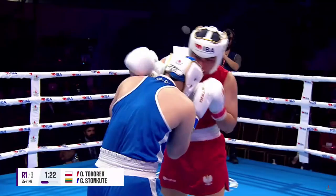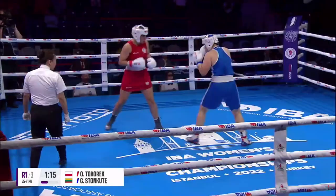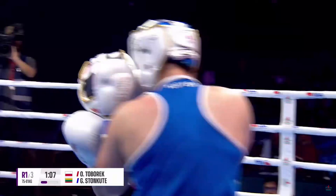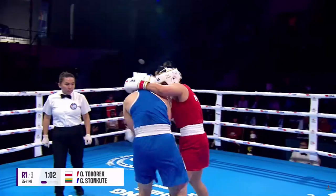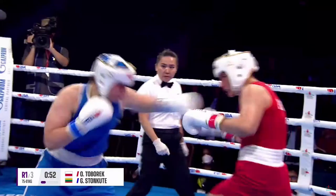Good left hand there from Tabarek. Stonkuta lands with a little left — she's done plenty of decent work herself in this opening round. Clean shots have been landed. It's been pretty even; Tabarek's on the front foot, rolling forward most of the time. But what you're always looking for is what lands, and there's not been a lot in it on that front.